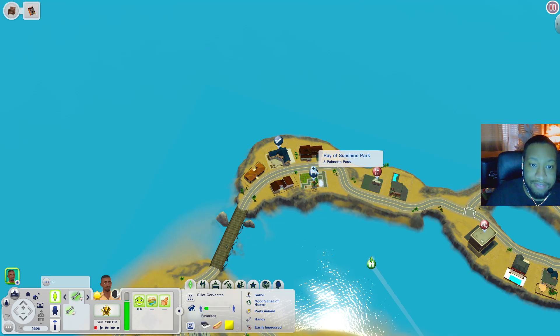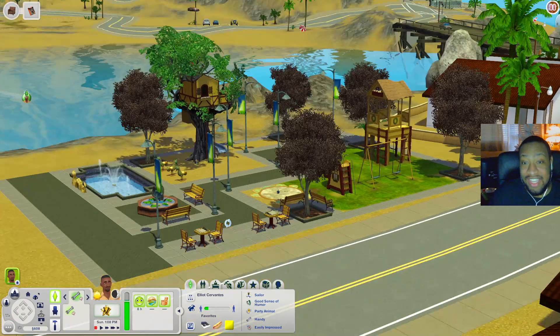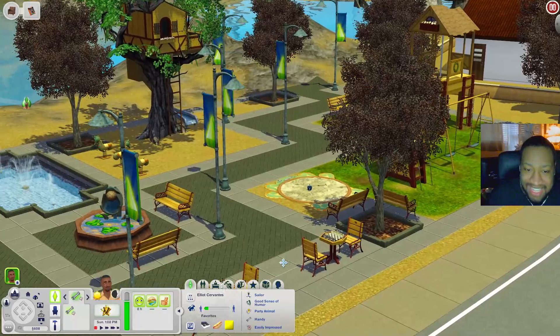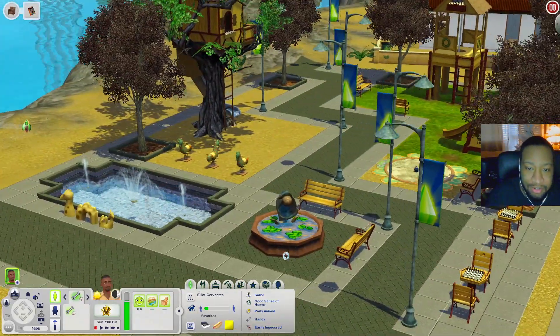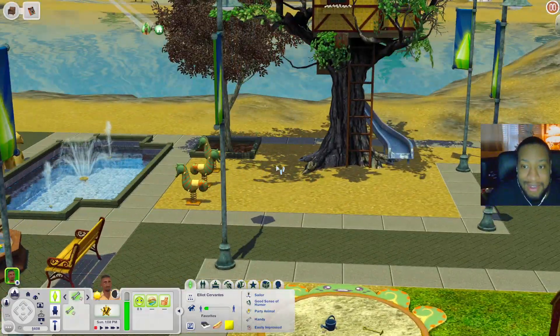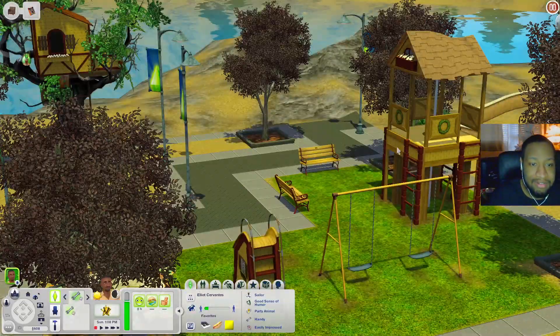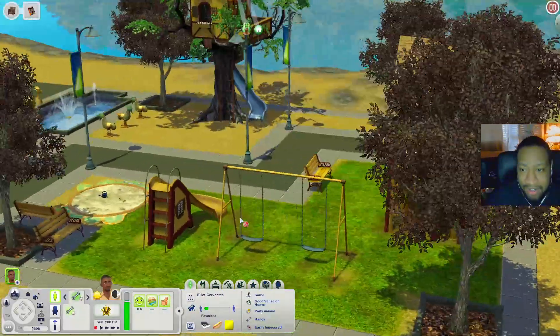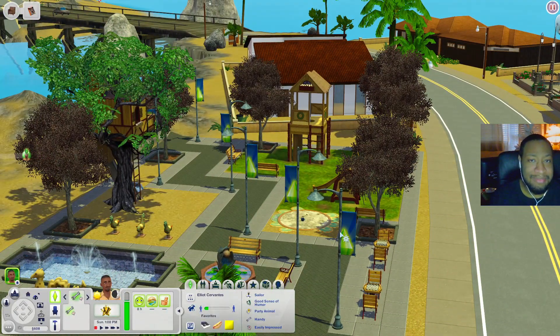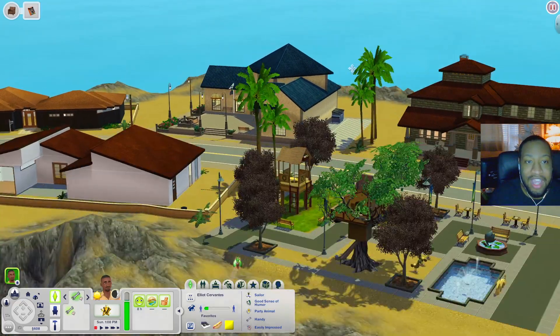Let's check out the Ray of Sunshine Park — I think this is the one that comes with Town Life Stuff, though I haven't seen this lot personally. There are chess tables, fountains, little places to sit, a sandbox, spring rides, a treehouse, a playhouse, a swing set, a slide, and more places to sit. You will need Town Life Stuff if you download this world.